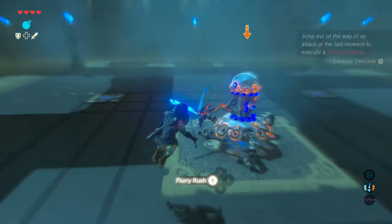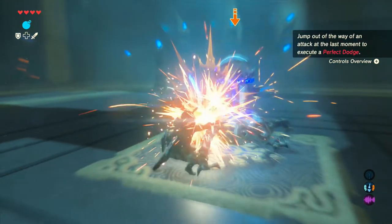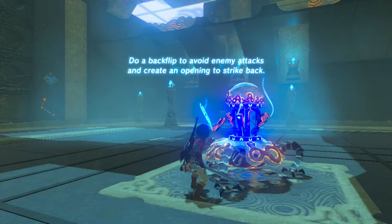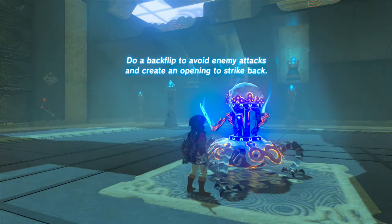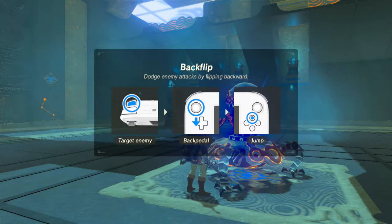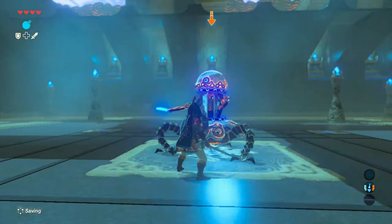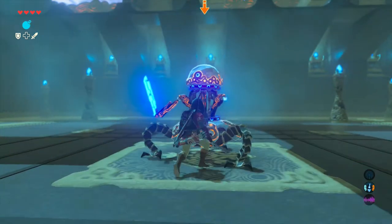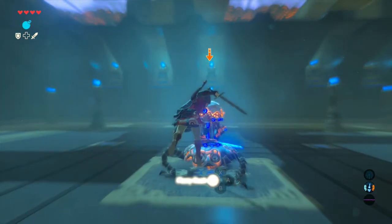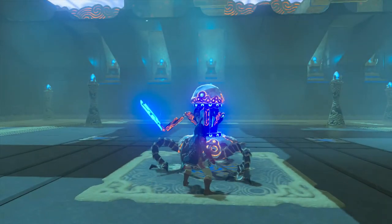Flurry rush activated! I'm getting pretty good at this — I've been playing for a while now. We got that. 'Do a backflip to avoid enemy attacks and create an opening to strike back.' We know how to backflip. I didn't do it properly that time, but okay — good timing this time. Flurry rush, there we go.